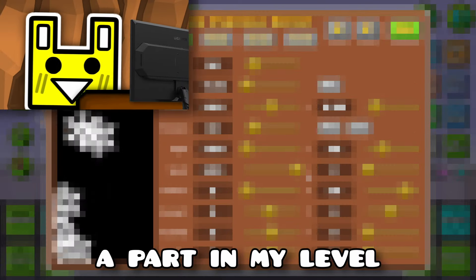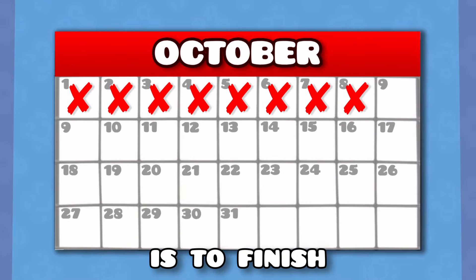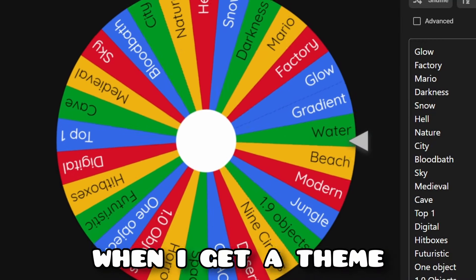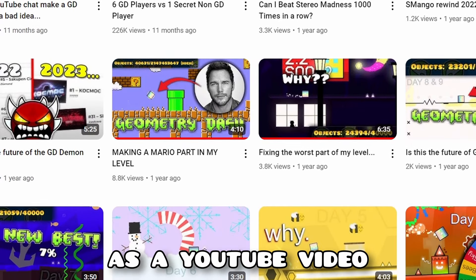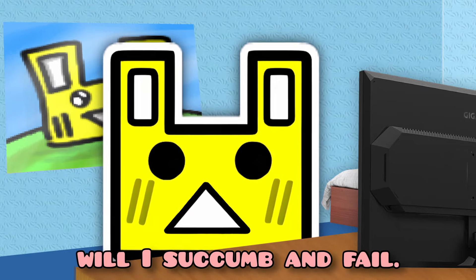For every day in October, I'm going to build a part in my level based on a theme I get from this random spinner. I have zero creator points, so my only goal is to finish all 31 parts of my level this month and get it rated. There are two rules: when I get a theme, I take it off the wheel and I have to do it no matter what. I also have to upload each and every part as a YouTube video from the 1st to the 31st of October. Will I finish the challenge or will I succumb and fail?